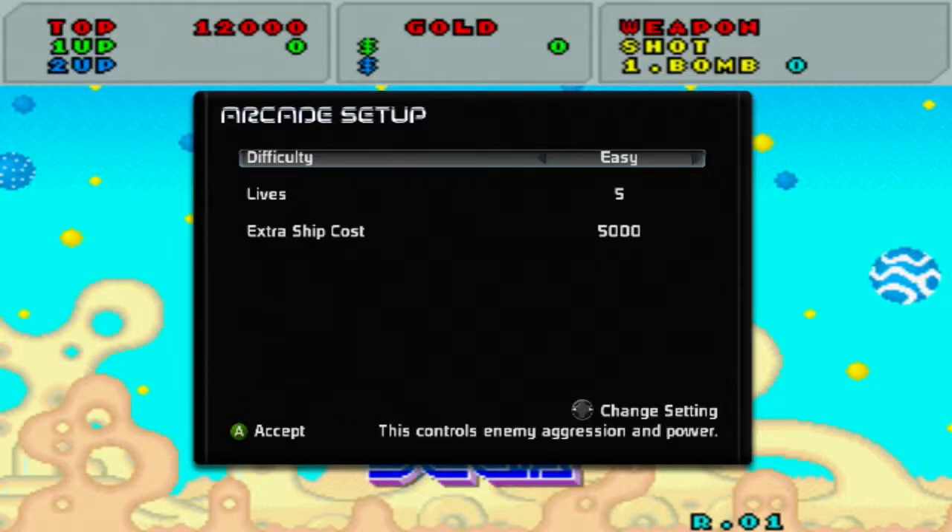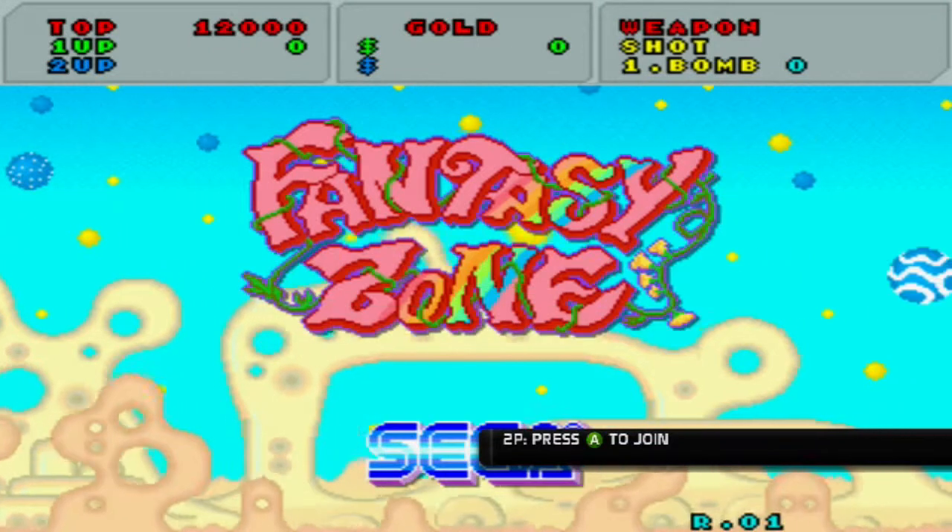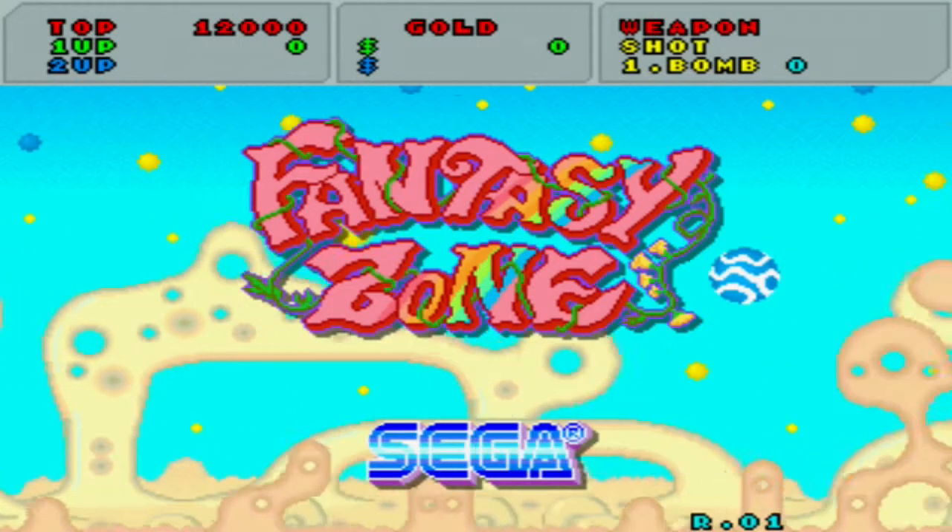Hey, what is up guys, it's Tom. Welcome to another 'My Opinions On,' and today we are going to be playing Fantasy Zone. I've never actually played this before, so it's going to be a blind 'My Opinions On.' To unlock this you need to play the game Flicky, which is another game on here, and you need to get 80,000 points in order to unlock this — I think. If I'm wrong I'll put it on the screen. So yeah, we're going to be playing this game. It's two player from the look of it. Alright, let's start.